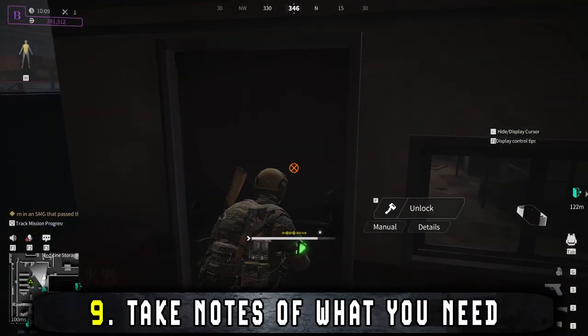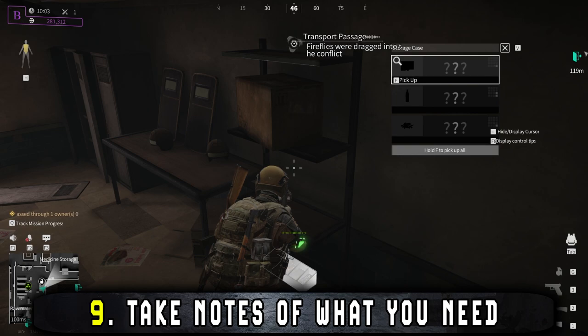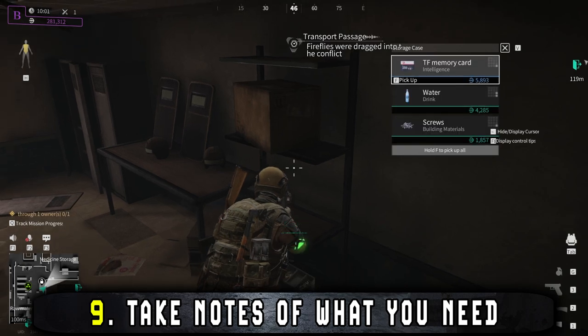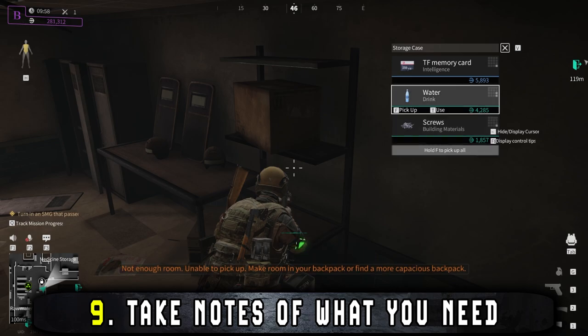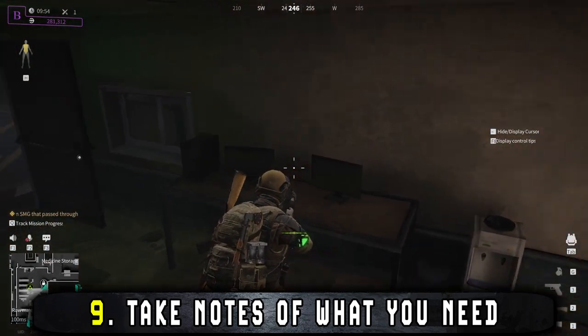You need a lot of different items for shelter upgrades, and taking notes on what you need can be a big help while you're in ops. It'll help you prioritize which items you pick up and which you leave behind. This can be a mental note, but I find it easier to make notes on paper or on a notepad on my second monitor.